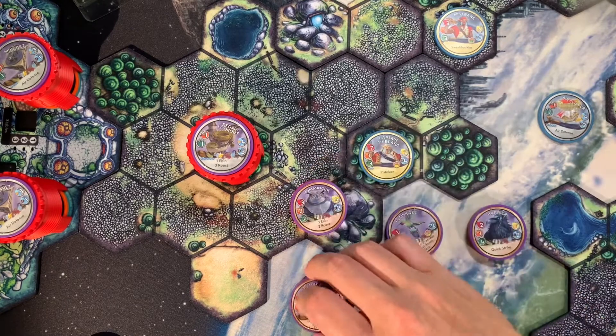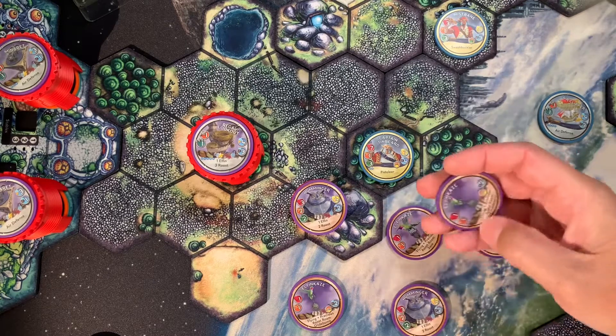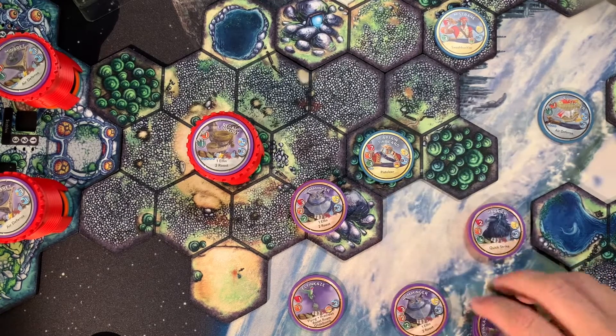That's how you place Elephant Kazis onto the board when you are playing against them in the solo AI.